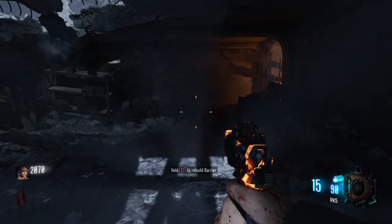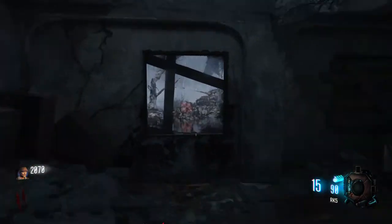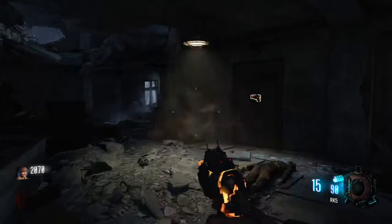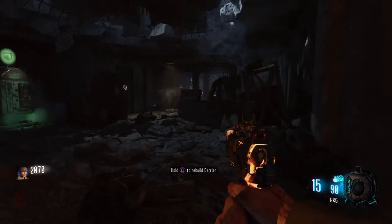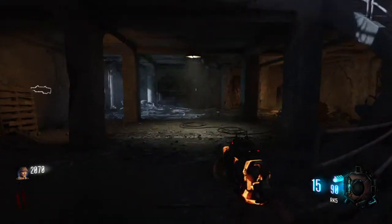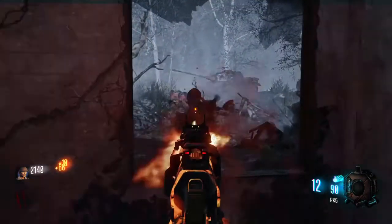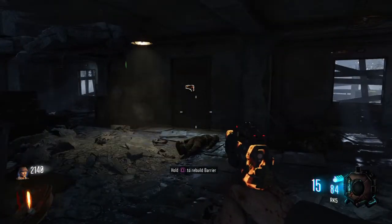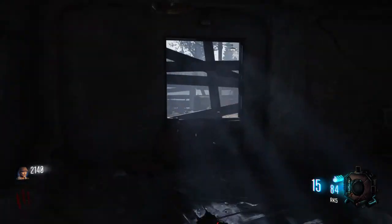For Kino, they fixed an issue where players were being targeted by zombies immediately after teleporting. I experienced this a lot in public lobbies — people would pile zombies in the spawn area, and when you'd come back from Pack-a-Punch you'd immediately go down because all the zombies were right there. Hopefully this fix means when you come back from Pack-a-Punch you'll be good to go. They also fixed an issue where players would experience a black screen while teleporting.